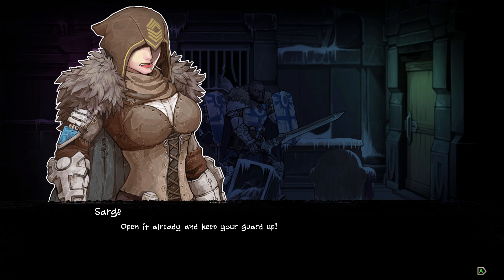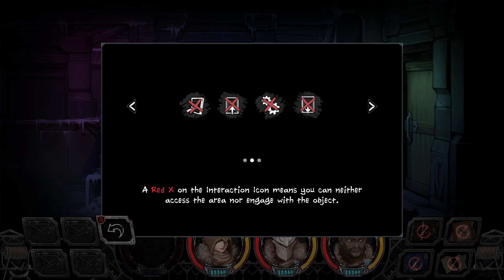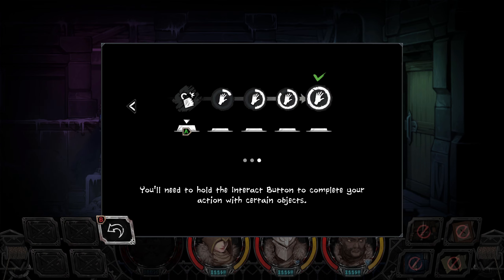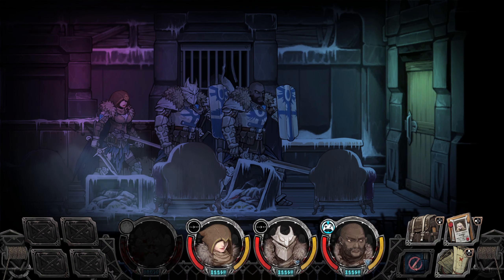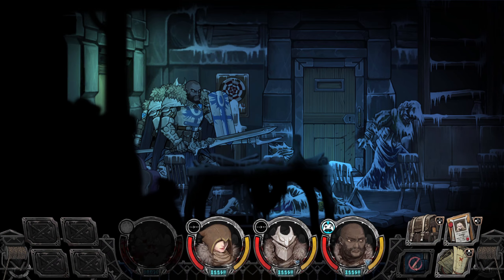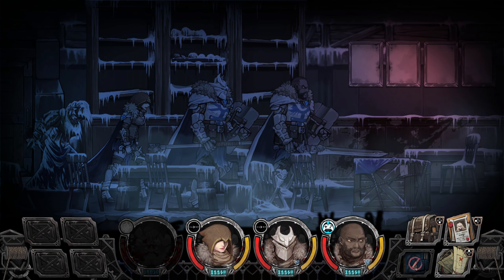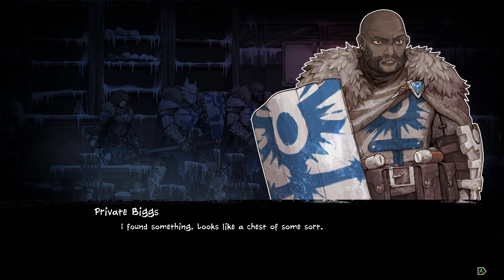Open it already and keep your guard up. Interaction icons represent a variety of ways you can engage the environment around you. A red X on the interaction icon means you can neither access the area nor engage with an object. You need to hold the interact button to complete your action — in case you misclick. I just click. Good. This is a bad person. No, that's just a frozen person. I found something. Looks like a chest of some sort.